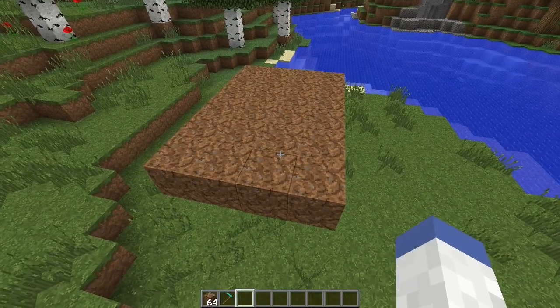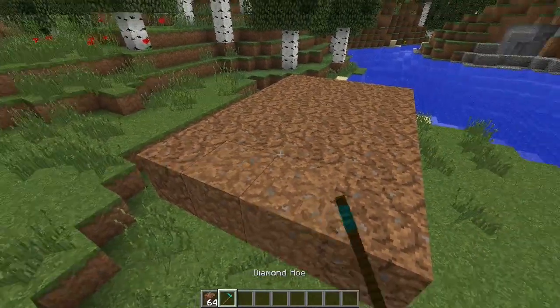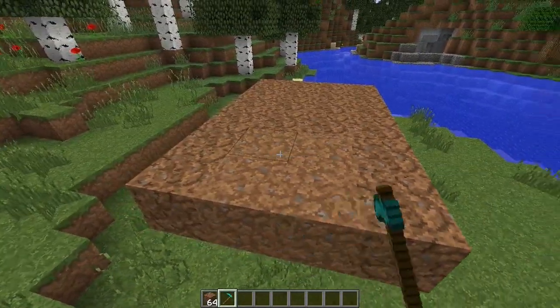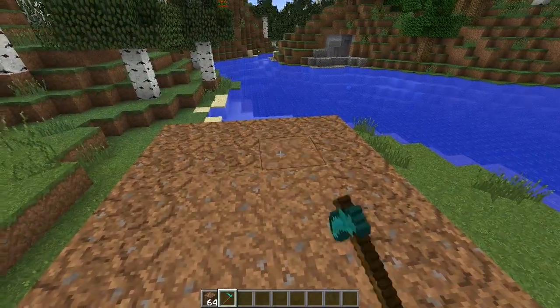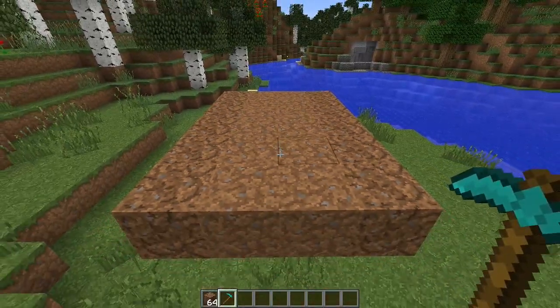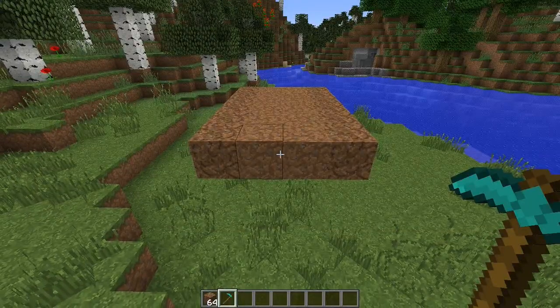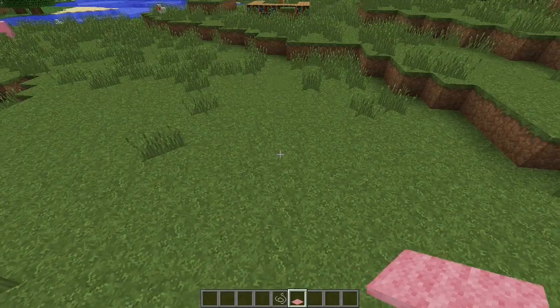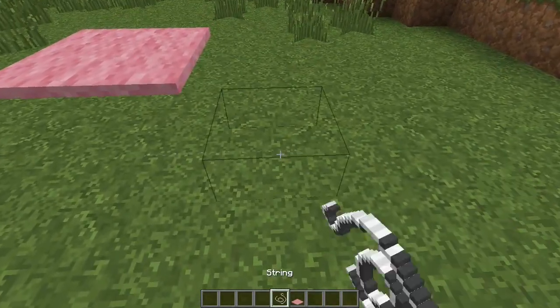If you live in an area that has lots of podzol, most of the time you're going to run into a lot of coarse dirt. This can be good and bad. One way you can distinguish pathways is to use a hoe on the coarse dirt to make regular dirt, creating a little pathway through the forest. Just remember that if grass touches it, it will connect and spread, so make sure there's no grass around.